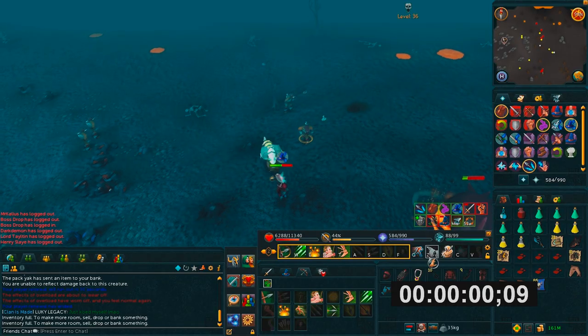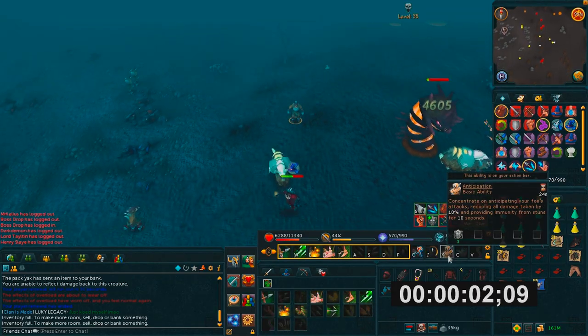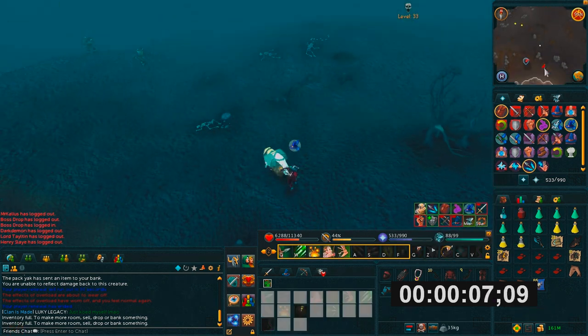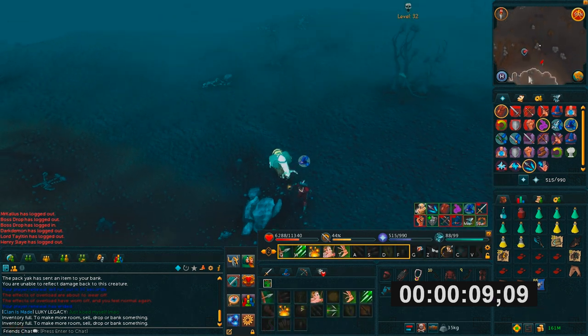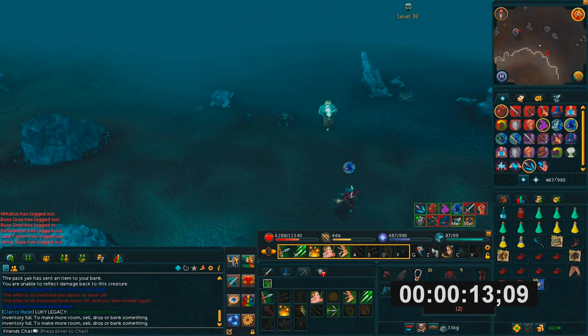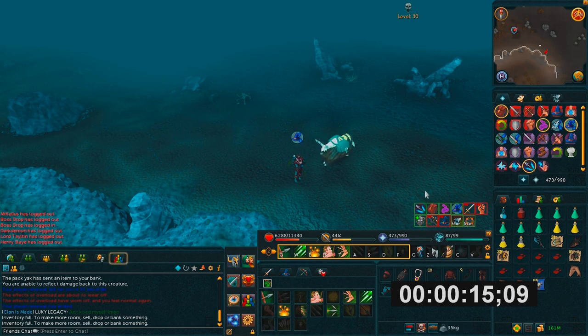At this point I'm going to show you the fastest and best way to escape PKers — you can do it in less than 10 seconds. So you're minding your own business at strikes, and then a PKer starts to attack you: throw in an Anticipation, throw in a Surge, run south, and you'll be out of there in no time at all. They won't even know where you went. You dipped in about 14 seconds and you're back at Edgeville.